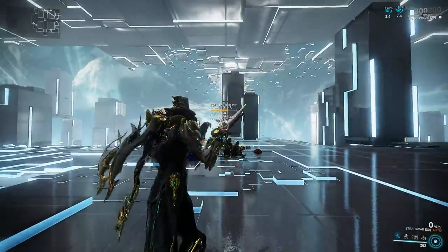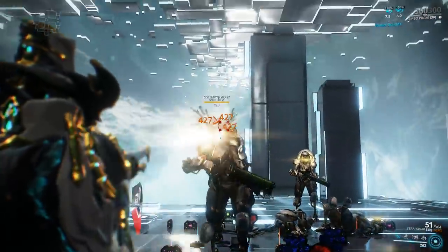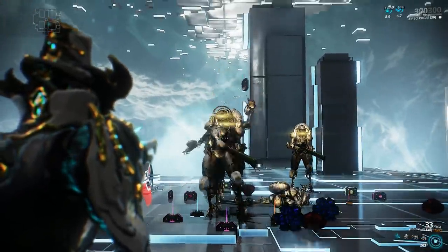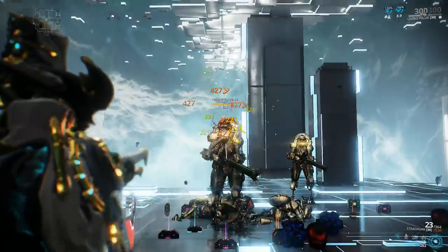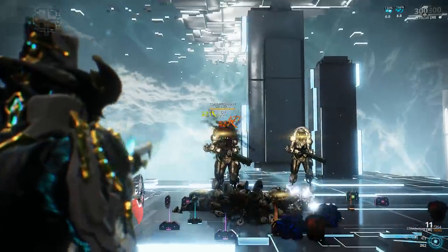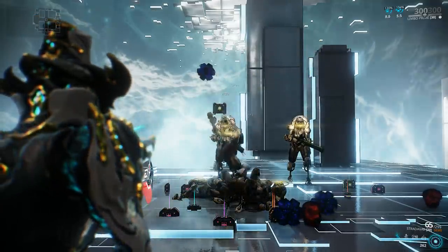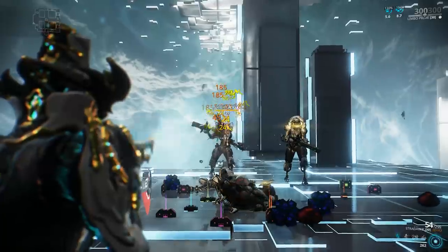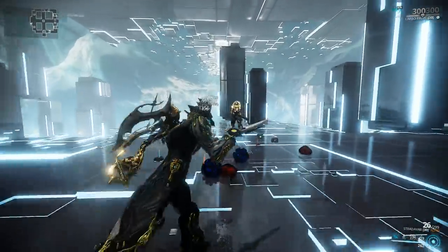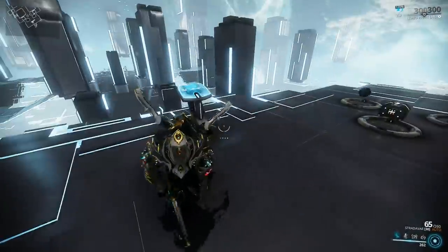In general, I love using the Stradavar — it has a bit of style to it that other assault rifles simply do not. A Dispo 4 Riven will make quite the difference. For ideal Riven stats, I would go for crit chance and crit damage above most everything else, because that's where the weapon shines. Multishot and damage are never bad. If getting an element on your Riven, try for toxin or cold so you can make viral — toxin would be ideal because you can make both corrosive and viral, giving you multiple setups to adapt depending on circumstances.